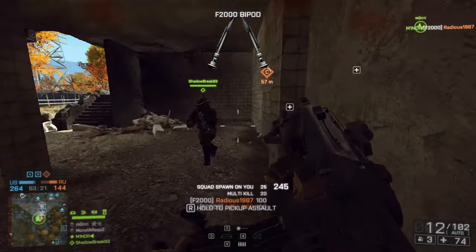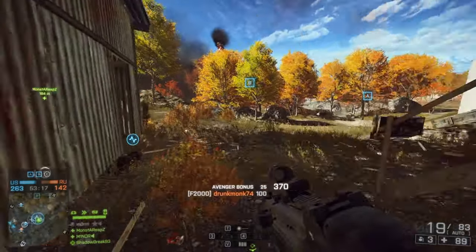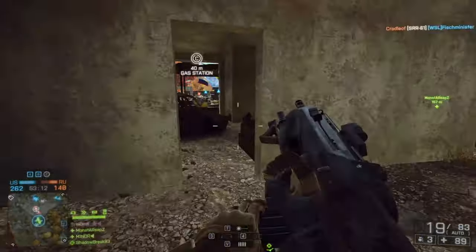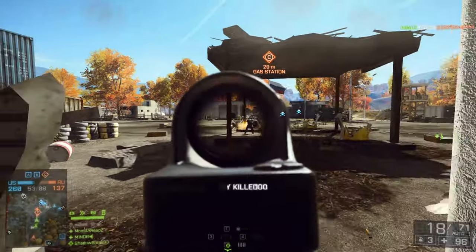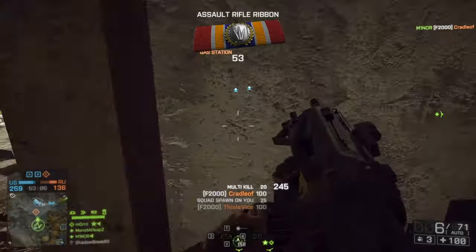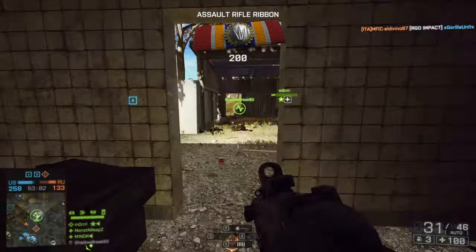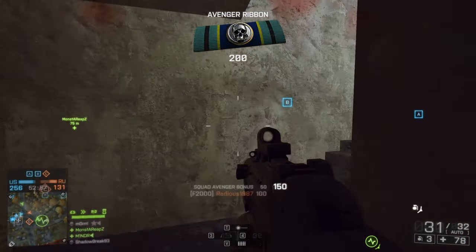Let me suggest the best attachments to use for this weapon, starting with the optics. There's something special going on with the optics for the F2000 — it has very special optics only used for that gun, with 1.6x zoom, and it seemed very effective. Though I would not recommend it over iron sights, reflex sight, or a coyote sight, it is cool to mix it up and use the original sights that belong with this weapon.